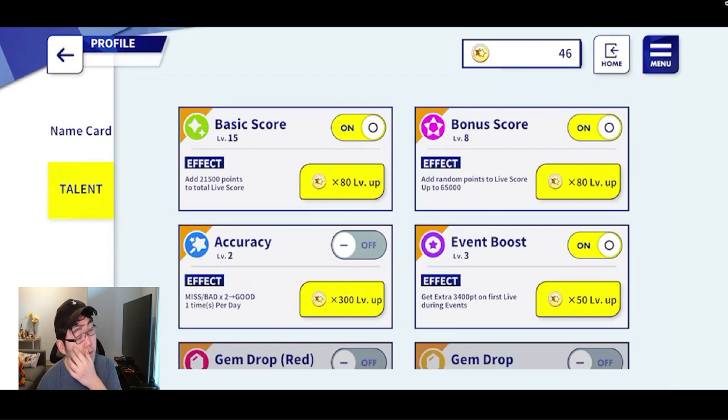Another thing I want to bring up is talents. If you don't know what talents are, they basically increase your score, make your combos easier by adding accuracy, or give event bonuses — which you can see on the bottom right here. Personally, I recommend you focus mostly on basic and bonus. I've been trying to raise event bonus boost to see if it does more than one live event, and so far I haven't seen that. I'm going to try to get it to level 5 and if anything changes I'll put it in the comments below. I recommend going for basic or bonus to make your score higher so you can get more points.